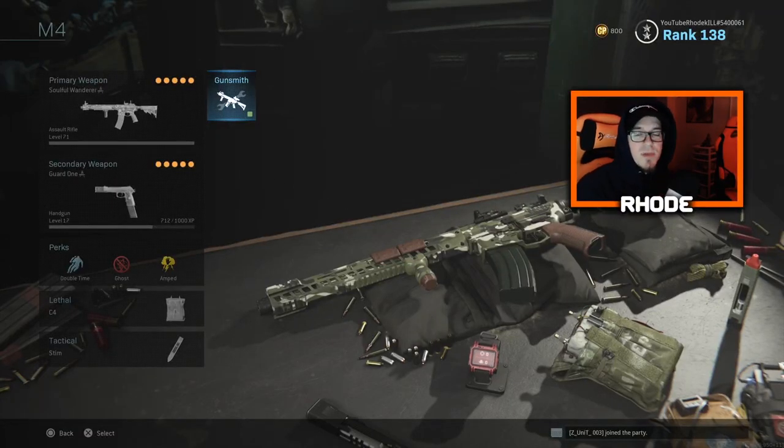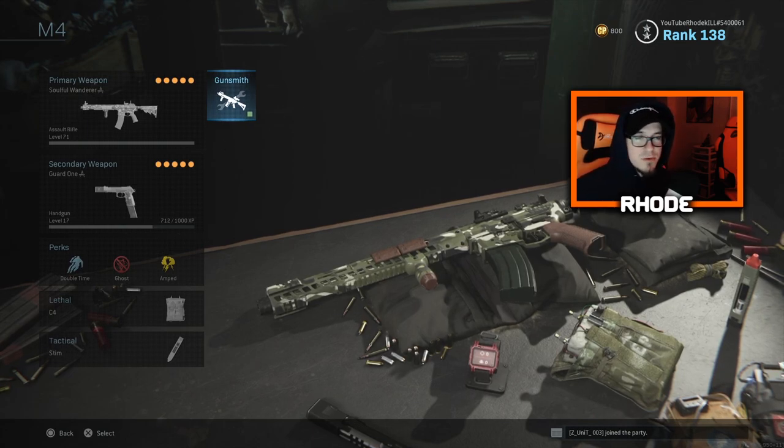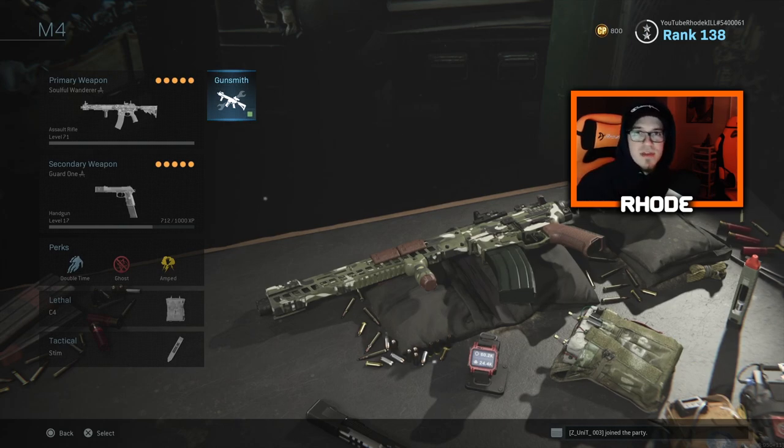Yo YouTube, what's up guys, back with another video. Today I'm going to showcase the Soulful Wanderer M4 — it's a legendary M4 that just dropped in the Ronin bundle in the item shop on Tuesday for the new weekly update. It is 2400 COD points in the store, which I do not think is worth it. I'll just flat-out tell you that.